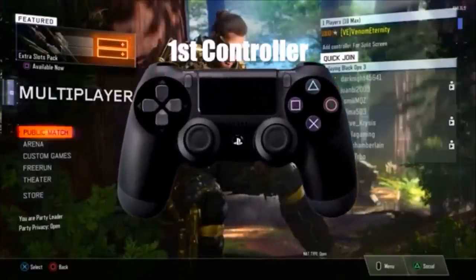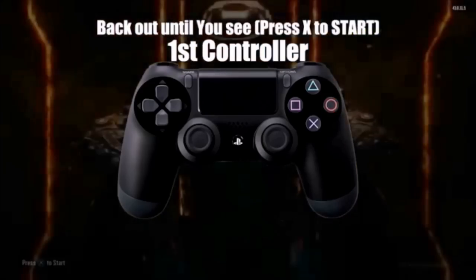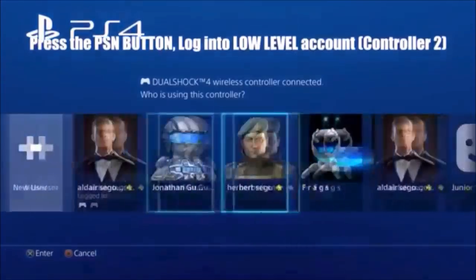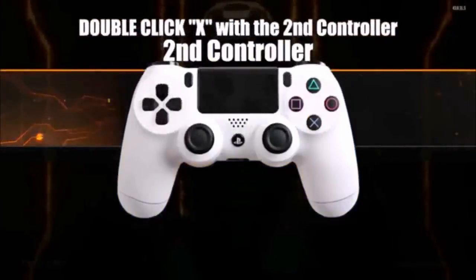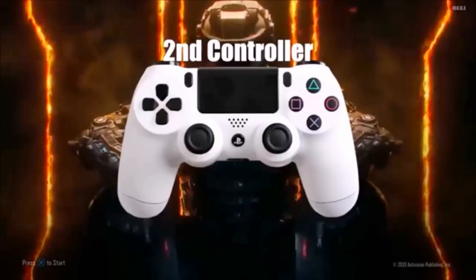What you guys want to do is sign in with your high level account, and back out until you guys see the press X to start menu. Once you guys are there, go to your second controller, press the PSN button, and pick the account that is the low level account. Once you guys are in the low level account, it's going to be loading up the screen — double tap X really quick, and then you're going to be seeing a loading profile screen.